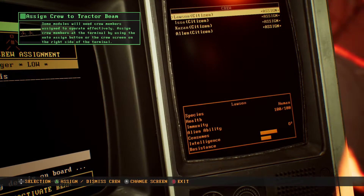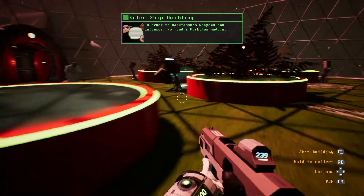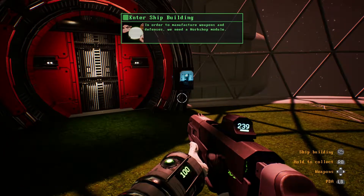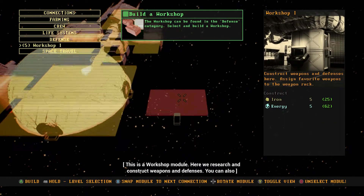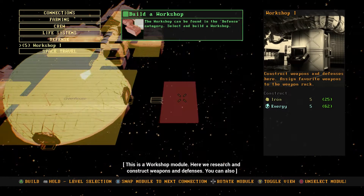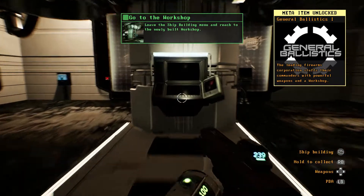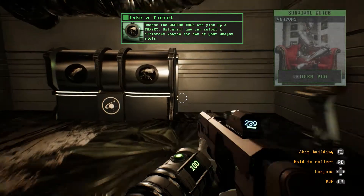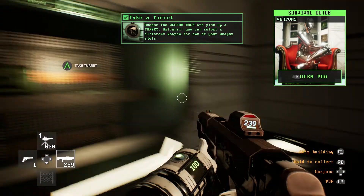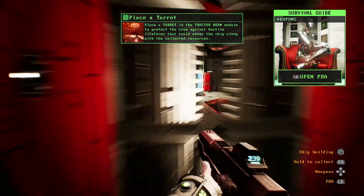There we go. Because I can just have people do that. I'll have somebody careen through here. So I need to build a workshop — this is the workshop module, where we will research and construct weapons and defenses. Let's just do that. Weapons, robots, defenses. Access the weapon rack and pick up a turret. Access granted. Take turret. Thanks.